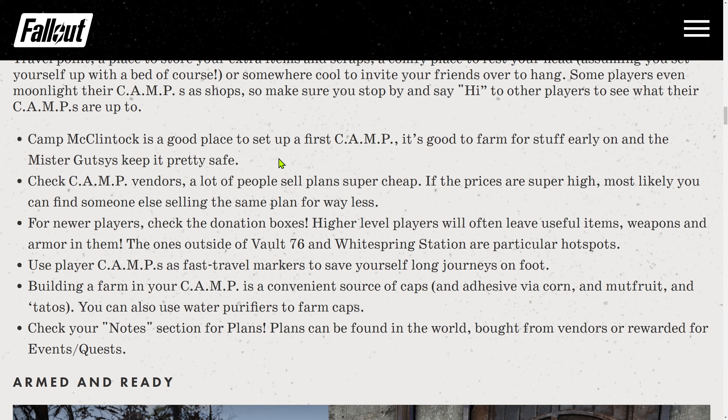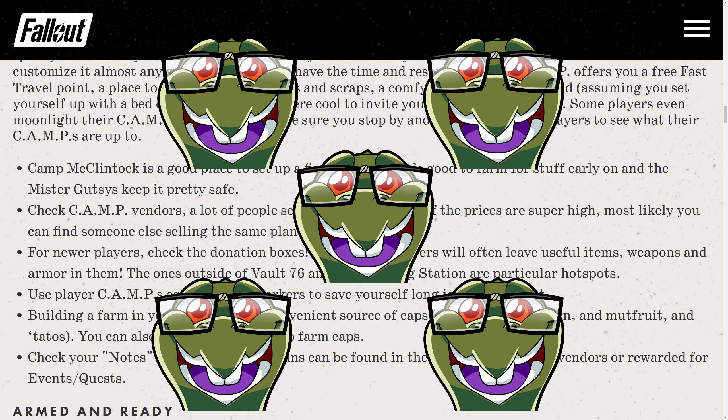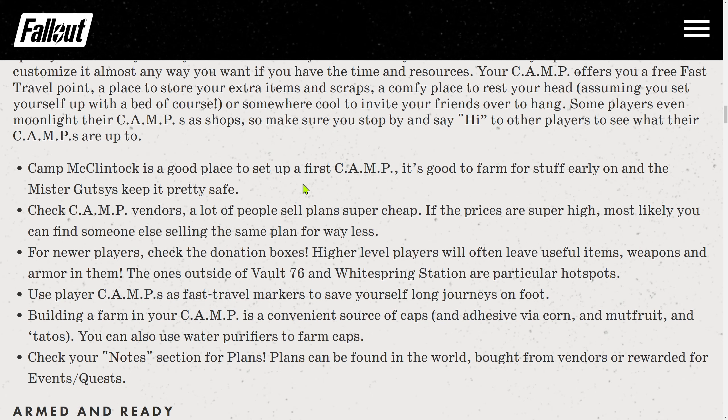Building a farm in your camp is a convenient source of caps and adhesive via corn, mutfruit, and tatoes. You can also use water purifiers to farm caps. Check your notes section for plans — plants can be found in the world, bought from vendors, or rewarded from events and quests. So this is a very good tip overall for new players — I rank it 5 out of 5 turtles. I'll only add from myself: it's worth visiting lots of player camps, as quite often there are resource extractors that are not locked, so you can get early supplies you won't be able to produce yourself.